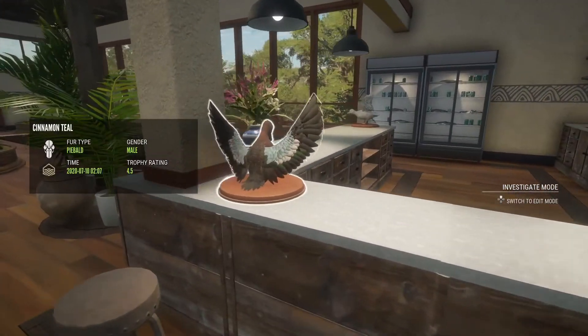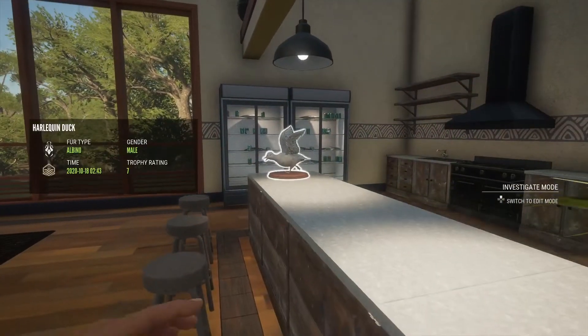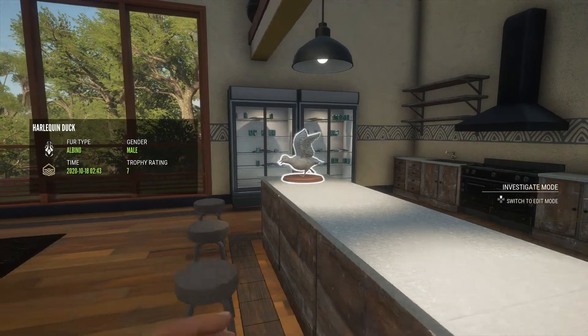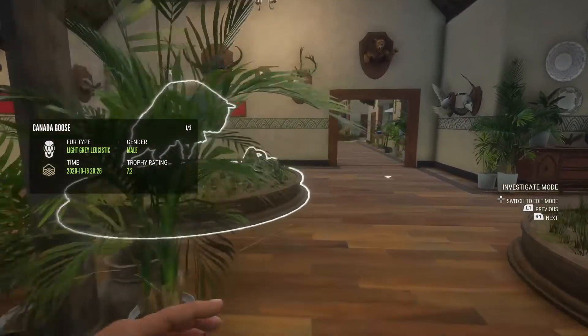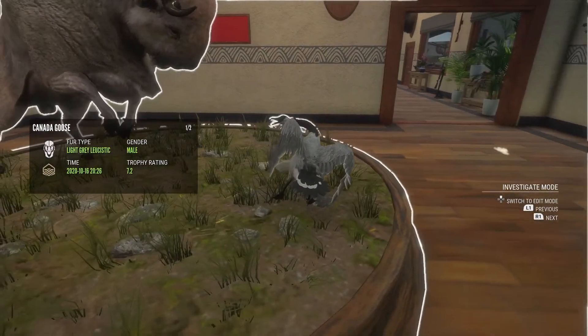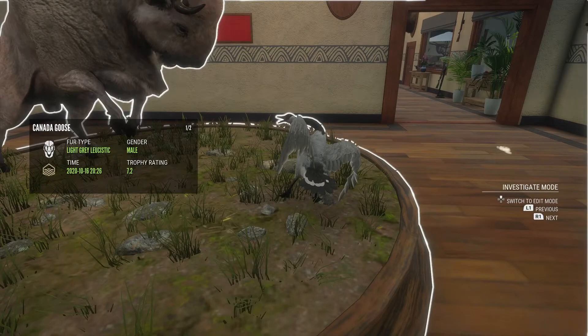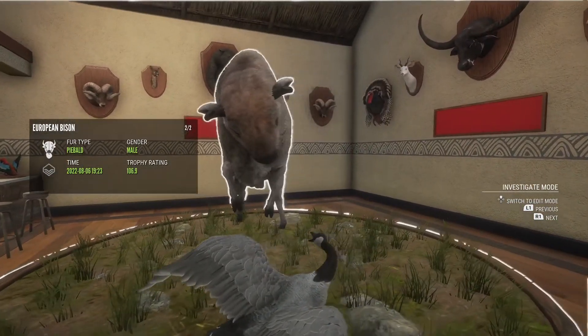Another diamond mule deer and my biggest bighorn sheep diamond which is 172.3. We have a red cinnamon teal with a piebald - my biggest piebald. And look over here, we have a gold albino harlequin duck. This has actually turned into one of my favorite multi-mounts of the lodge - a gold light leucistic, light gray leucistic goose, with a piebald hero bison.